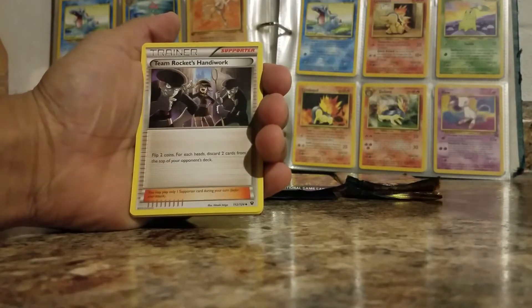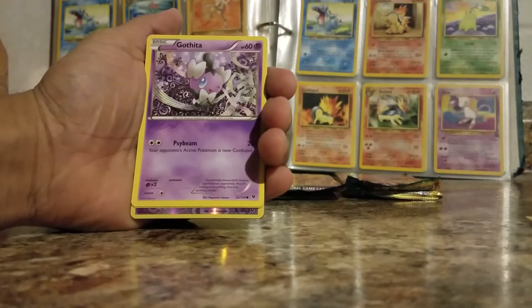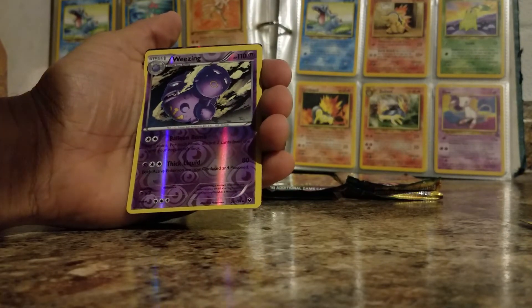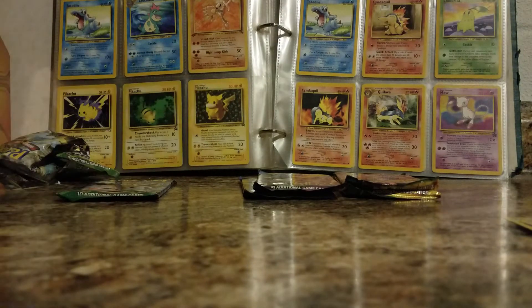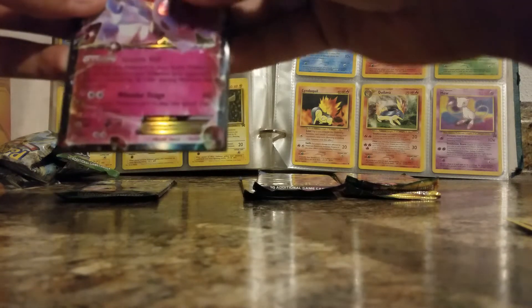We got Braxton, Fairy Garden, Team Rocket's Handiwork, Mincino, Whismur, Riolu. We got a reverse Wheezing — that's an uncommon. And we have the NCI EX! That's nice — we pulled an EX out of this first pack. The card seems to be in good condition as well. Sometimes cards pulled from tins have nicks on the side, so it's nice to see we pulled a pretty much mint card.